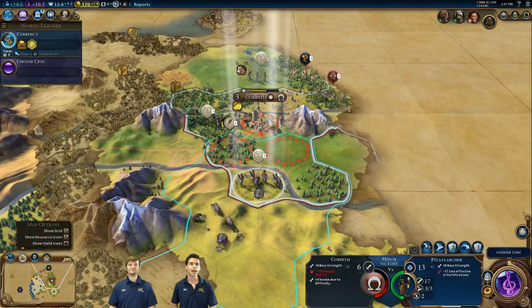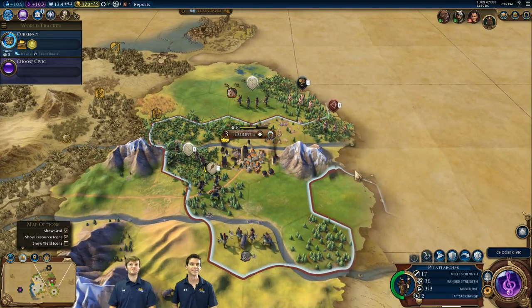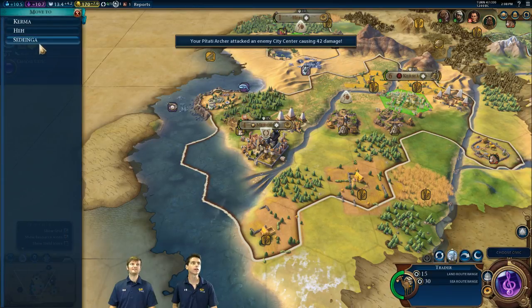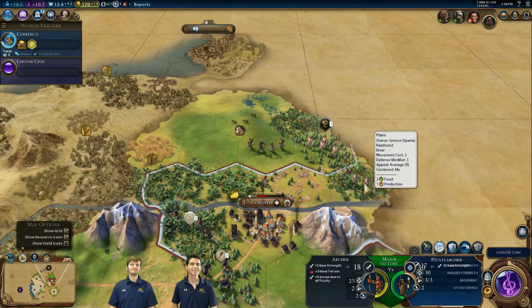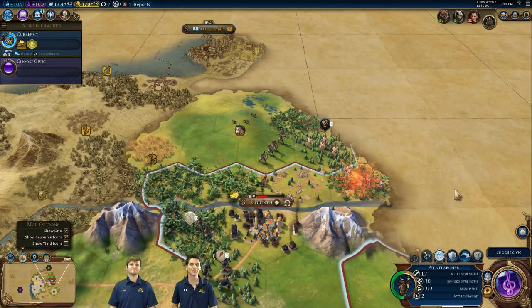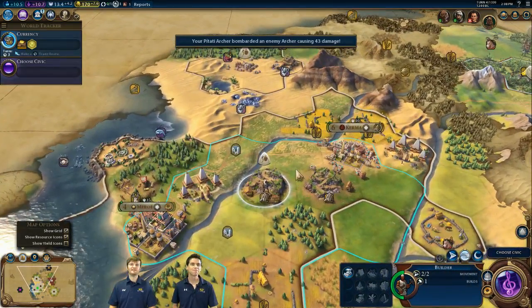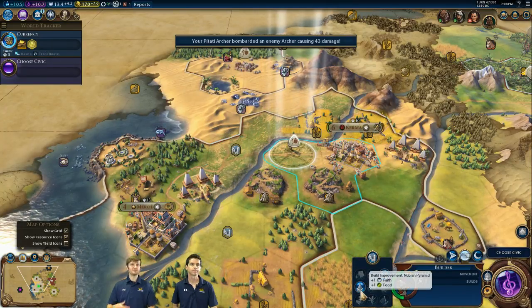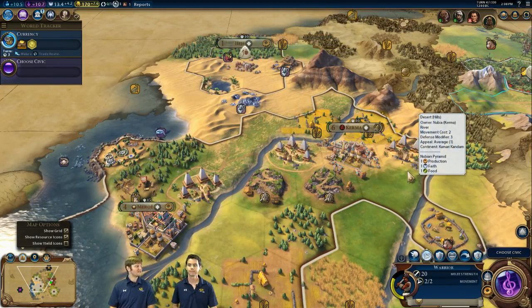We're going to keep pummeling Corinth. Gorgo has sent an archer of her own — isn't that cute? Our bows are better. In addition to the production bonus you get for ranged units as Nubia, you also get an experience bonus when you do battles, so they're going to get promotions much quicker as well. We'll drop another Nubian Pyramid there — Kerma is already growing faster than I expected and has two tiles, so I don't feel compelled to put farms on those floodplains.